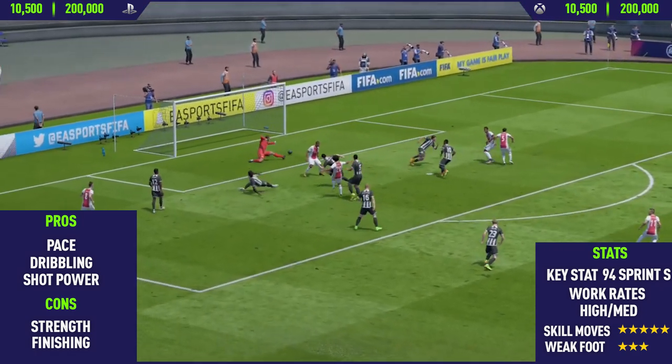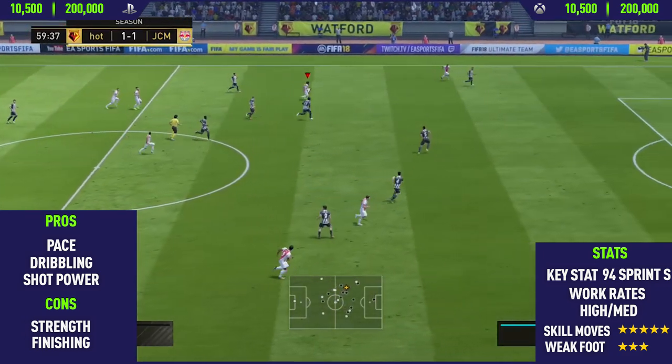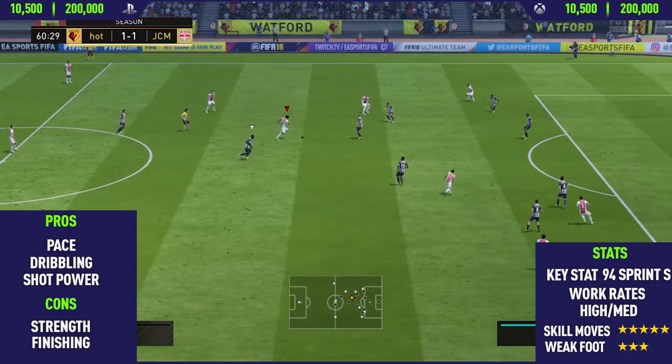Moving on to the next pro: his dribbling. This guy's dribbling, as I say with all five-star skillers, is just always really, really good. Cuadrado is no exception. He keeps it really close to his feet and he's just really good for skilling with because of how smooth his dribbling is.